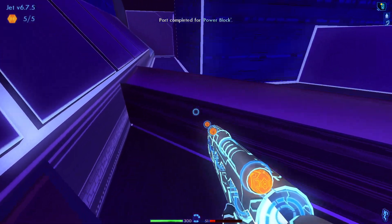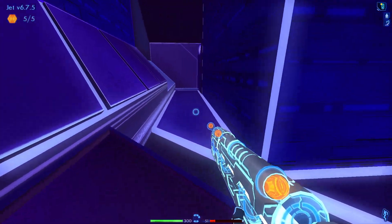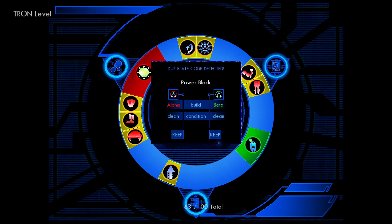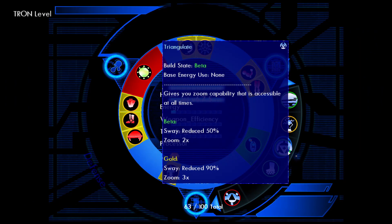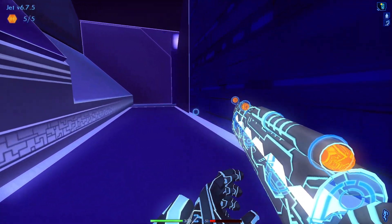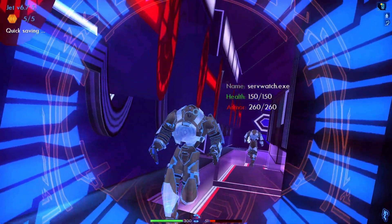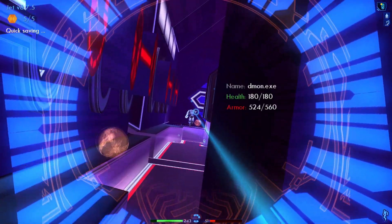I'm actually not sure if I have gotten all these subroutines that we needed from here. I think we're missing the triangulate gold, right? Let's just check - we're keeping the clean power block. What's our triangulate? Yeah, we need to get back on that. Let's first take out the enemies here. We know there's a lot of them - not surviving, not surviving.